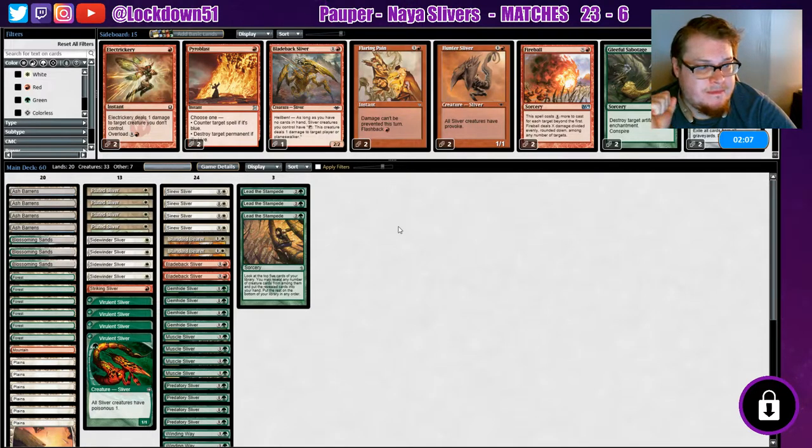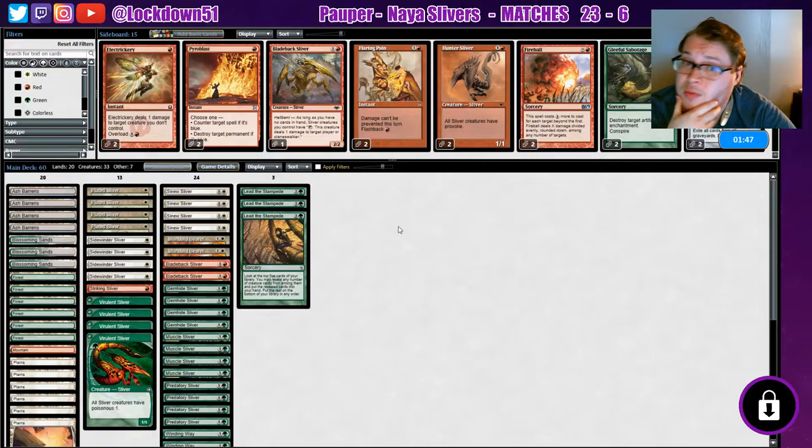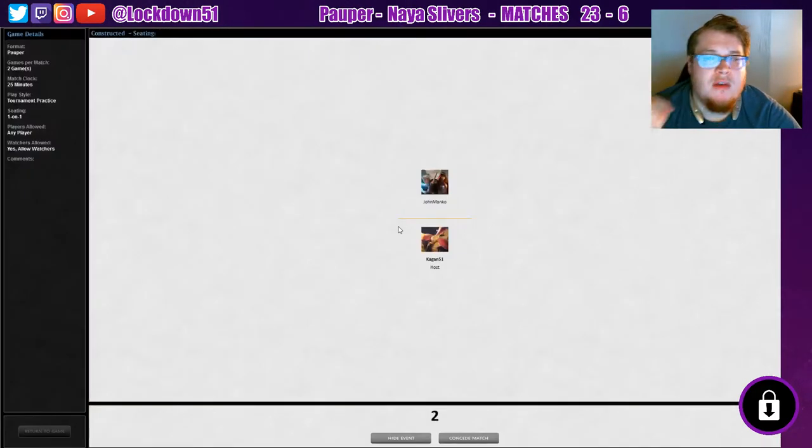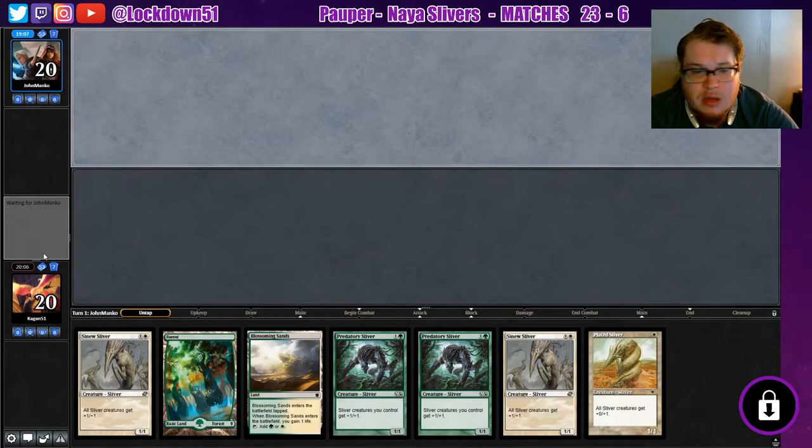I'd like some life gain in the sideboard against burn — I miss playing Armadillo Cloak, such a great card against burn. Not sure if we have super room for it, but maybe a one-of. Cut a Hunter from the regular sideboard and put in an Armadillo Cloak — I'd be fine with that. We can keep this hand all day. Keepy keepy — lords, lord, lord, lord.